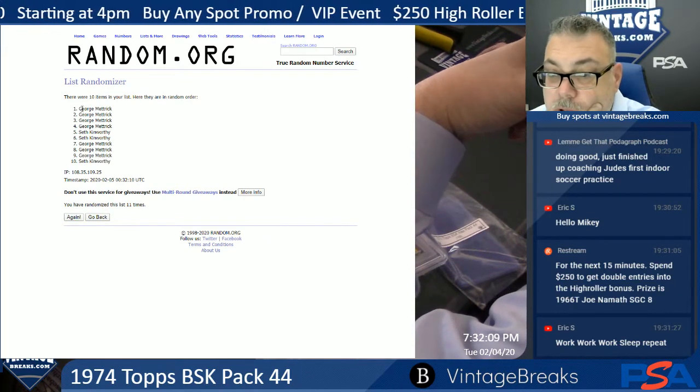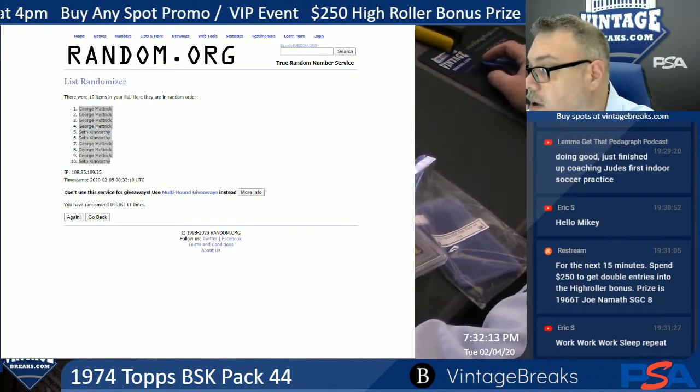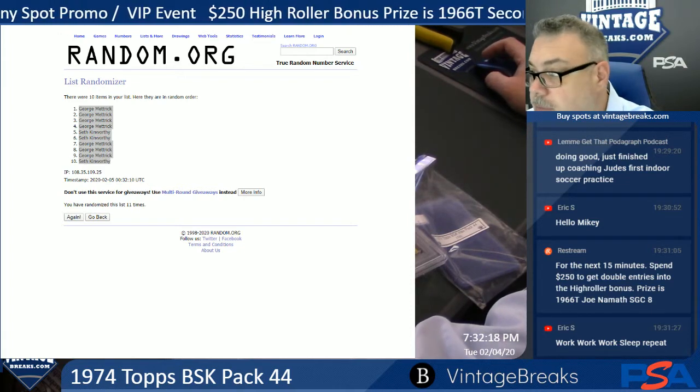There's 11. Alright George and Seth, let's see how we do here. I know you're looking for the Bill Walton rookie — there's a Gerben rookie in here, possible.